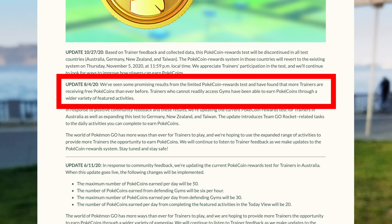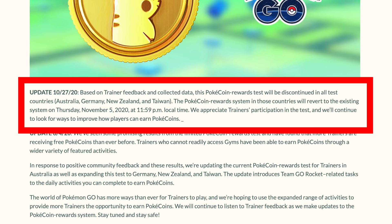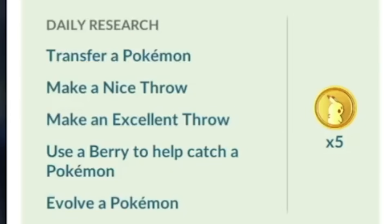In August, Pokemon Go announced they had seen promising results from the limited Pokecoin rewards test, with more trainers receiving free Pokecoins than ever before, including trainers who could not readily access gyms. Then this feature opened up to even more countries. It was going great, and people were having an awesome time even earning just a tiny bit of Pokecoins from doing things they would typically do in-game already. But then in October of 2020, the plug was pulled, with Pokemon Go announcing the Pokecoin rewards test would be discontinued in all test countries.